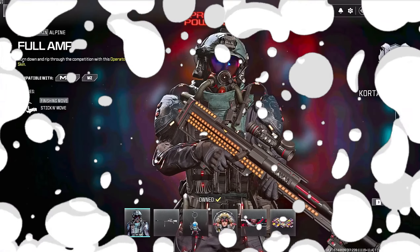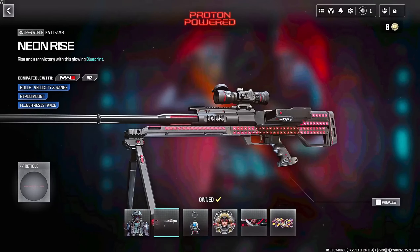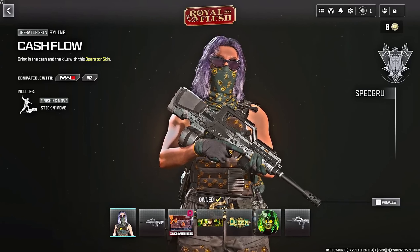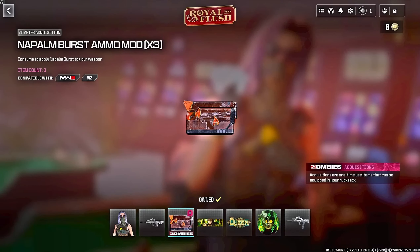The four bundles yet to be released are Proton Powered, Royal Flush, Metamere, and Augmented Human. Augmented Human is probably my favorite out of the four still to come. These should be arriving at some point during Season 1 Reloaded, which we get on January 17th.